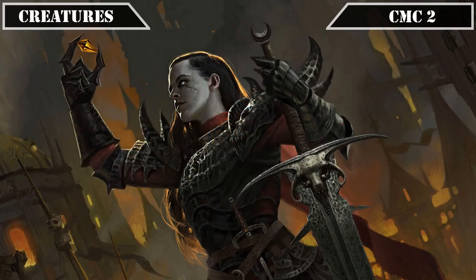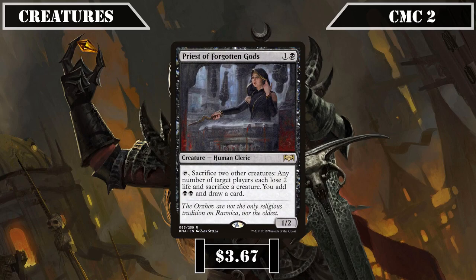Priest of the Forgotten Gods is a 1/2 that we can tap and sack 2 creatures to have any number of target players lose 2 life and sack a creature, while we generate 2 black mana and draw a card. This makes it a free once-per-turn sac outlet that both hurts our opponents with its edict removal and burn, while simultaneously providing value in the form of ramp and card advantage.